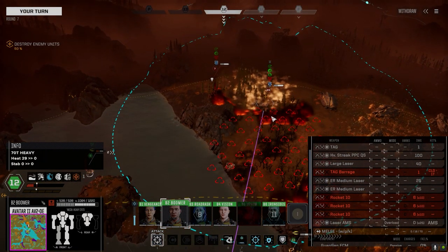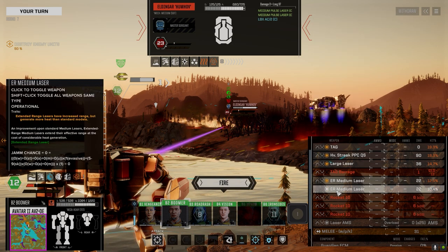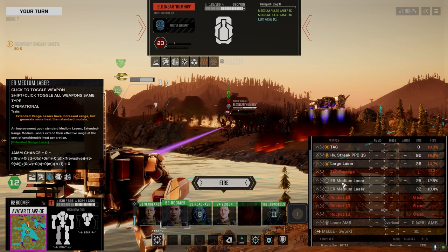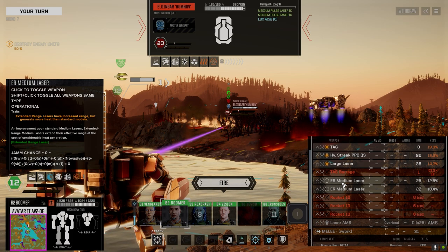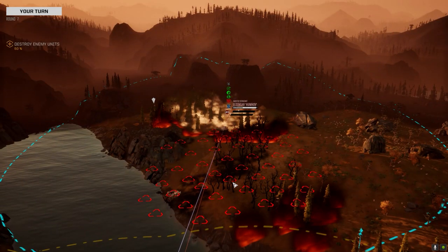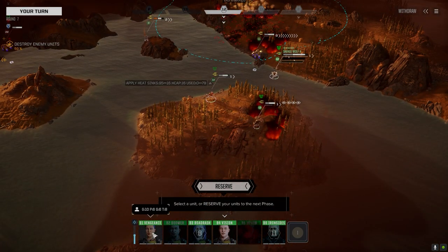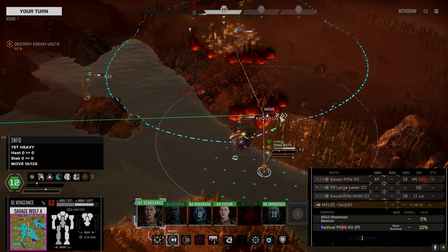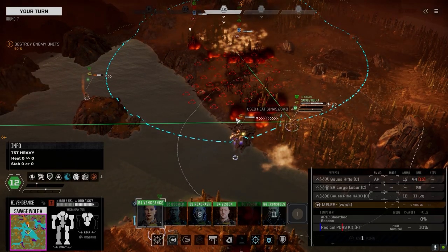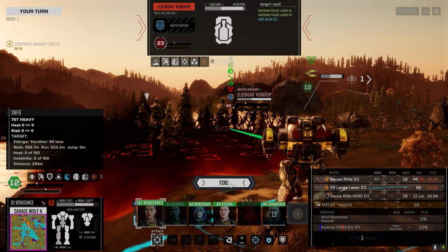He's coming back next turn, you know he is. Drop both of those guys. LBX-2, okay — pair of medium pulses — that's a lot of armor. My streak PPC is only supposed to generate heat when it fires, but yes commander — apparently that's not the case. At least it doesn't seem that way. Save the HAG ammo for when that guy comes back; just take a pot shot at this guy. Don't have a lot of HAG left.